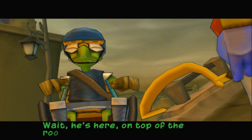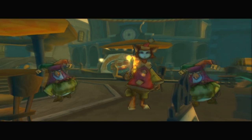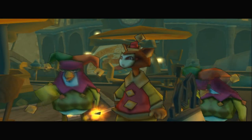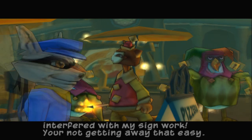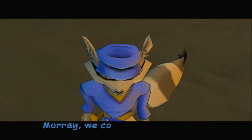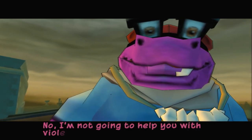Wait, he's here, on top of the roof. Hey guys. Hey, you're the guy that interfered with my sign work. You're not getting away that easy. Murray, we could use a little help here. No, I'm not going to help you with violence.